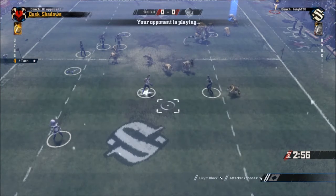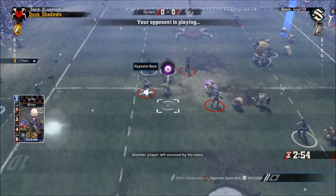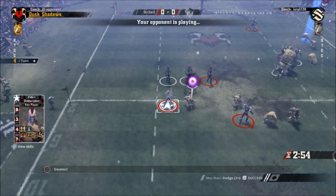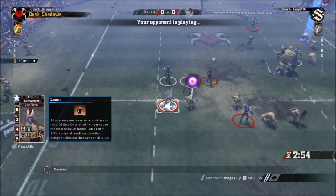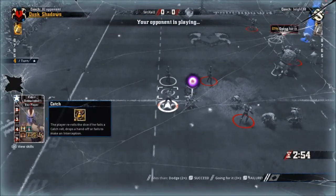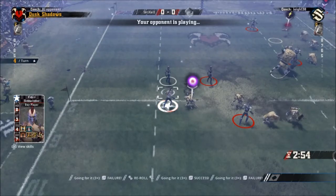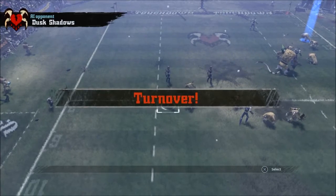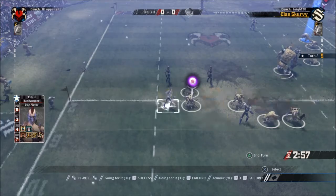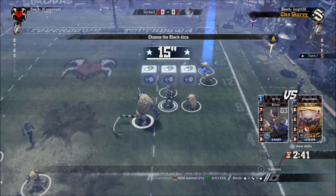The Dusk Shadows get their turn 4 and we're in a good position - they're going to have to do a lot of movement to try and stop me from getting this touchdown. He uses an attack called Hypnotic Gaze, which I think puts the player out for a turn. Then a guy runs up for the blitz but he slips, forcing them to use a reroll. He does get up for the blitz but he can't dodge my guy with the ball - he knocks him down, and he can't use 2 rerolls in a turn. That's a turnover to Clan Scurvy.